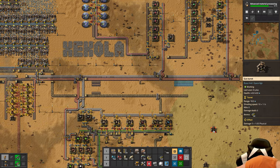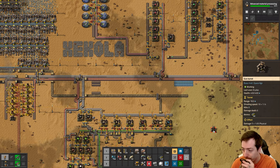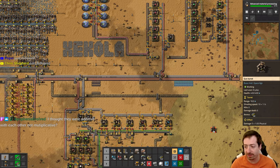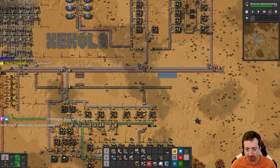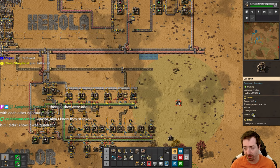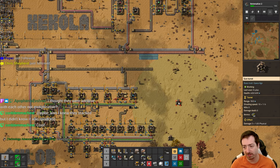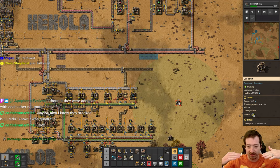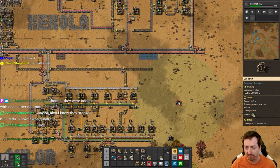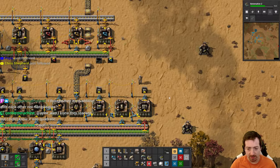Coffee's all gone, I need to drink some water. They are not additive - they are multiplicative. So if they were additive this would be 5 plus 1, but they're multiplicative - it's 5 times 1.1 times 1.1, which gives you 121% of 5 damage, which is 6.05. Anyway, green science is done - steel is next, so let's think about a steel smelting array.